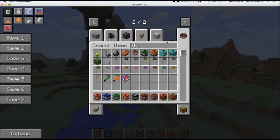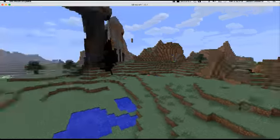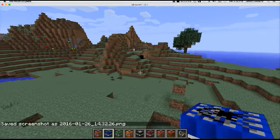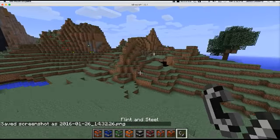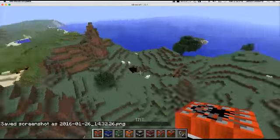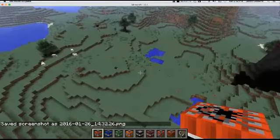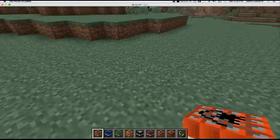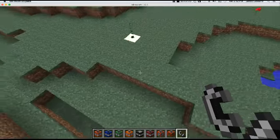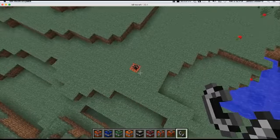We're gonna get some flint and steel right here, and we're gonna get one at a time. Let me just get out of spectator mode and let's get to it. The first thing we're gonna do is try out the regular TNT.